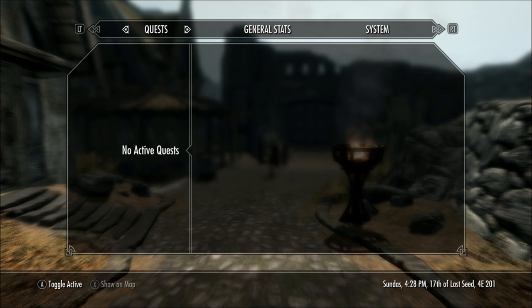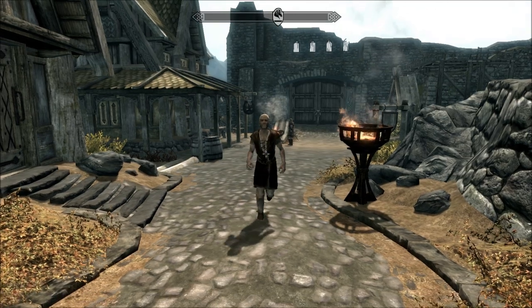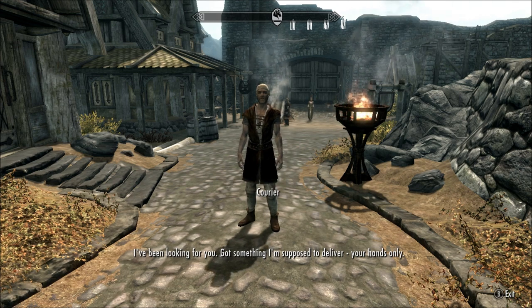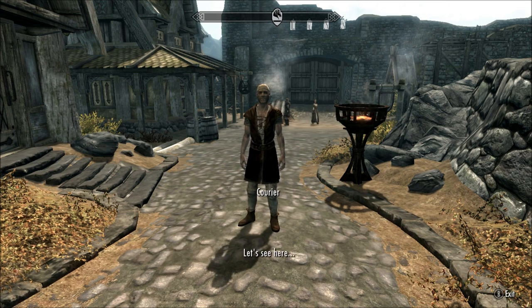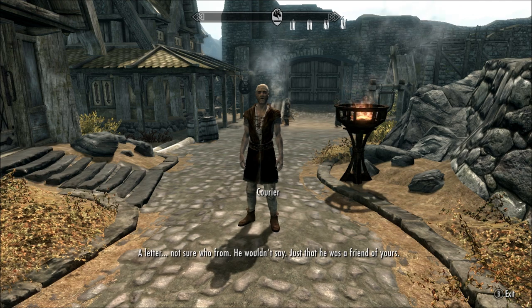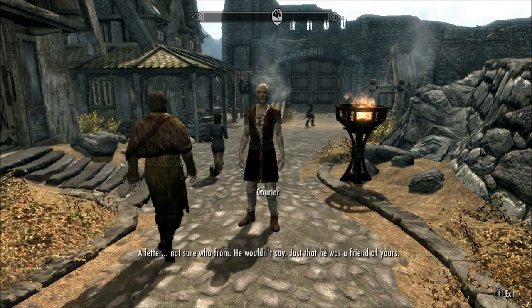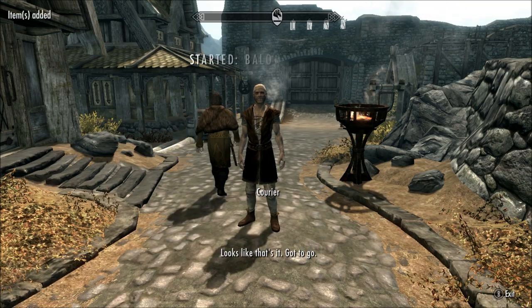In today's quest we're going to have a little courier who's going to run up and deliver a note. We'll have some directions. I need a Ulfric Stormcloak. I've been looking for you. Got something I'm supposed to deliver, your hands only. A letter, not sure who from. He wouldn't say, just that he was a friend of yours. Looks like that's it. Got to go.